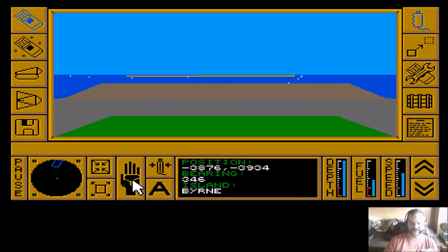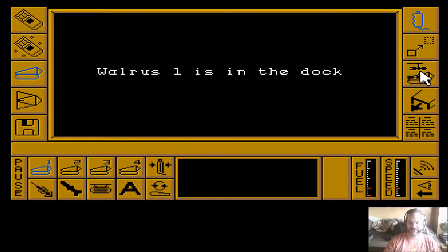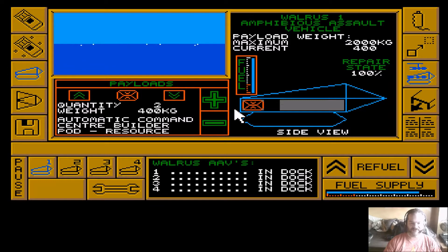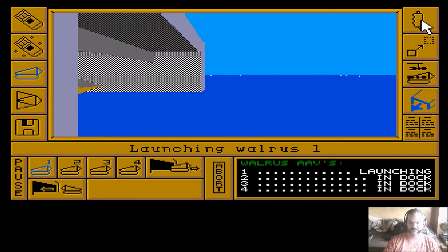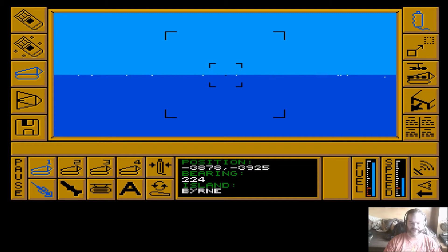I've also noticed that my fuel is now less than half, so I do need to get some fuel once I've set this island up. Going back to the walrus: I need to set the payload up. I want this to be another resource one, so that's fine - ready to launch. Launch walrus one. We'll switch off the autopilot and take her into Bern island.